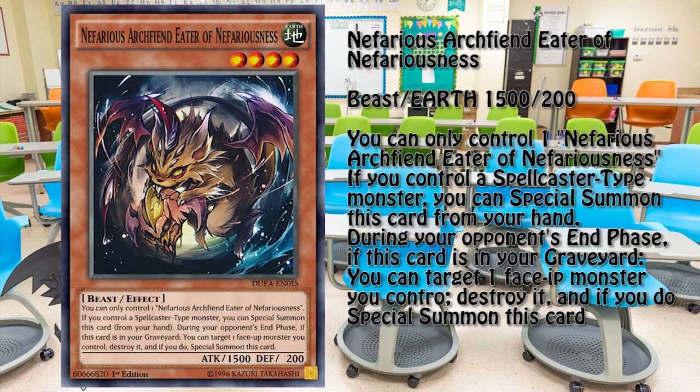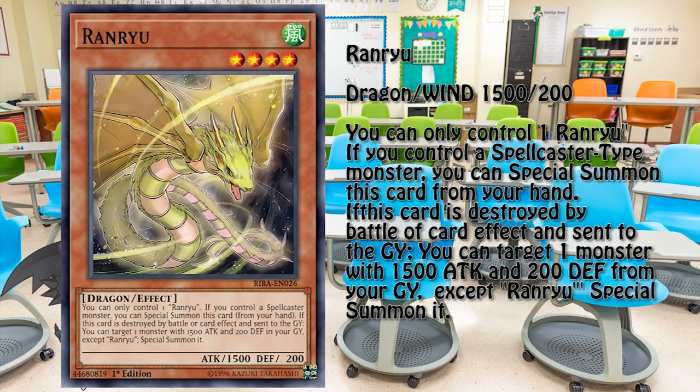Nefarious Archfiend Eater of Nefariousness has an effect that allows it to destroy a monster the owner controls in order to special summon itself during the opponent's end phase. This works very well with the previously mentioned Inari Fire — should the opponent summon, say, a monster. The final familiar is the winged dragon Ranryu. It has the standard familiar effect and its individual effect allows it to revive a familiar upon destruction.